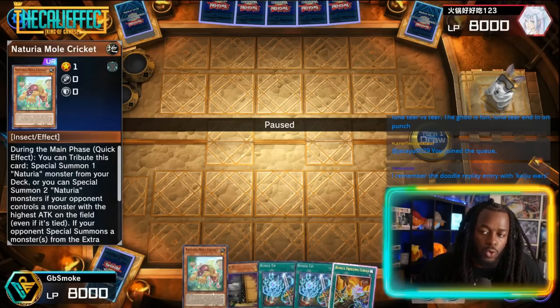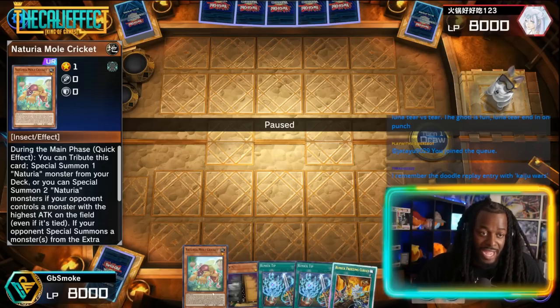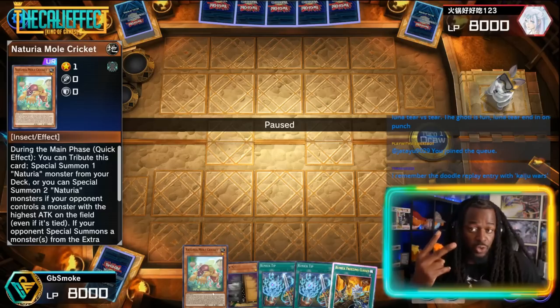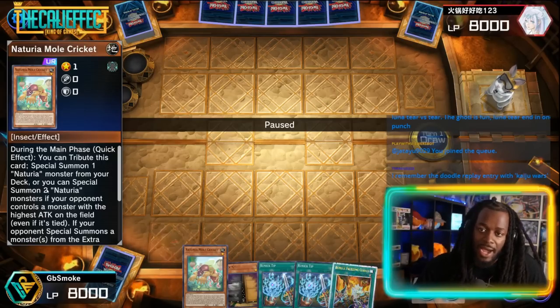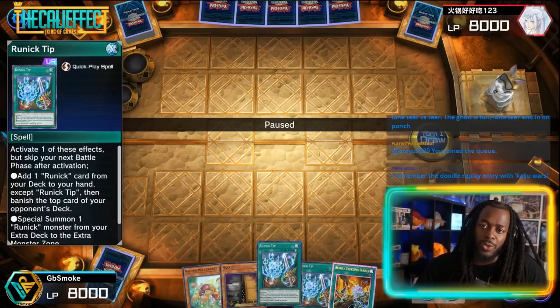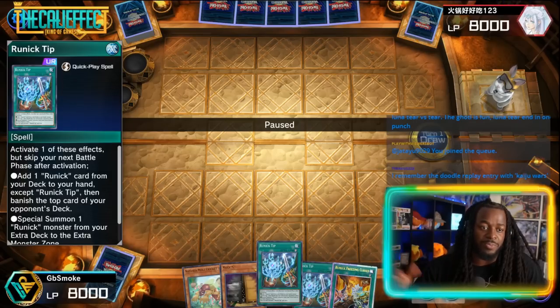The Naturia strategy is built on abusing Mole Cricket. Mole Cricket allows you to Special Summon Naturia monsters from your deck, but if your opponent has monsters with the highest attack, you can summon two instead. It can also Special Summon itself when you Special Summon a Naturia monster or when your opponent Special Summons from the Extra Deck, so it keeps coming back. It works really well with Runic, as these strategies blend together — Runic lets you get Synchro parts via the fusion monster and also helps get rid of problematic cards.